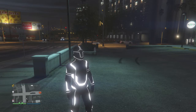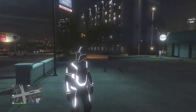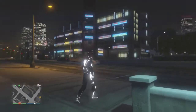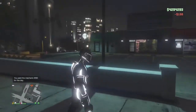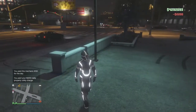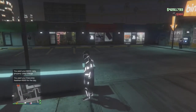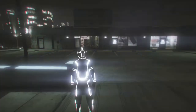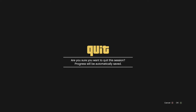For the second outfit, pretty much just get your deadline outfit again — whatever one you want. I just quickly bought the white one because I think it looks pretty dope at night — it's probably the brightest out of all the colours. So this is kind of the tricky one — not that tricky, but you'll see what I mean. Pretty much all you want to do is press pause, go to online, then choose swap character.